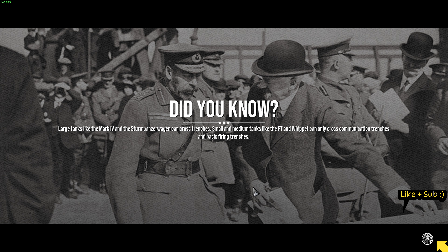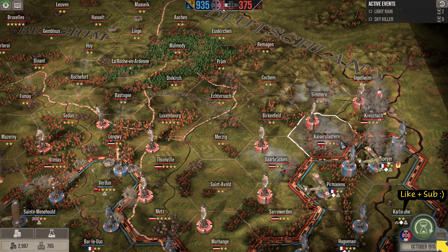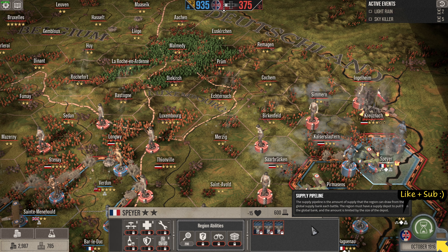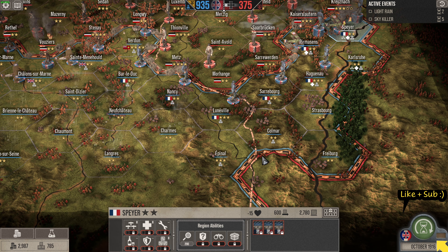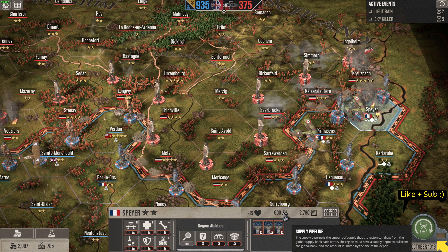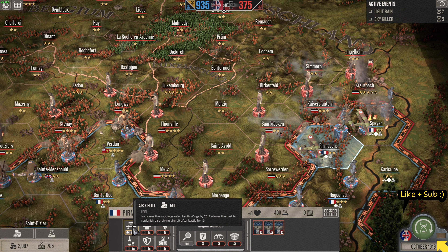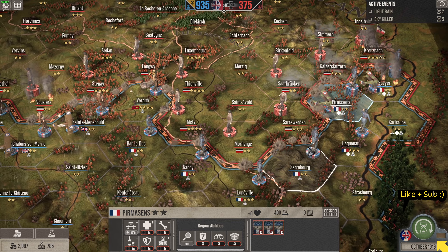It cost us more fighter aircraft than anything, but we did eliminate some of theirs. Was it worth it? Yes — because it keeps those stars down on the capital. Everybody's national will went up. We need more supplies. Supplies — oh no, it's only 600. We only have 600 that we can take from the global supply because we haven't unlocked that technology ourselves. The second depot is 600 and the first is 400. We're going to want an airfield here to get some aircraft in.